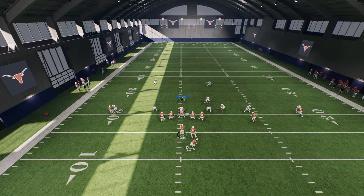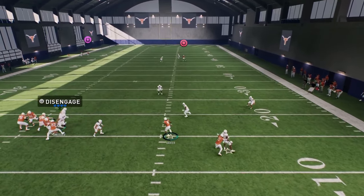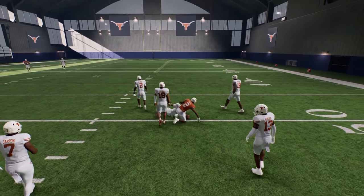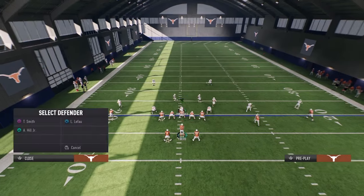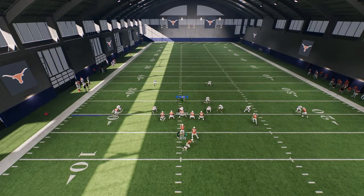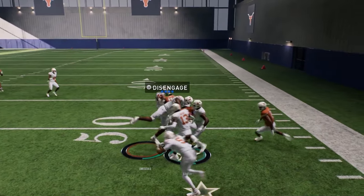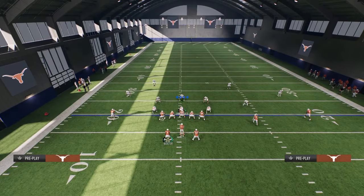Once you see it's manned up, turn the quarterback into a runner. Look at them freeze — you can just do some really glitchy stuff. Notice how that flat sucked inside, which happens a lot of times, and then you can just get out in the open field and go.